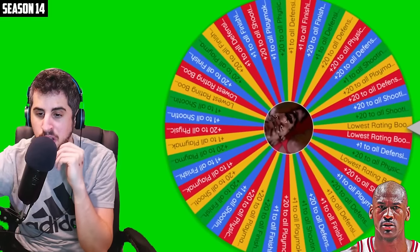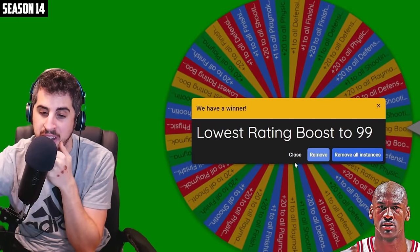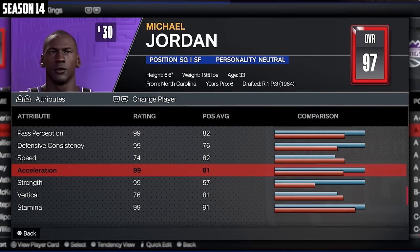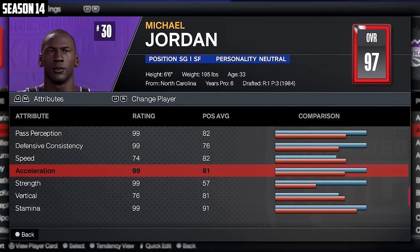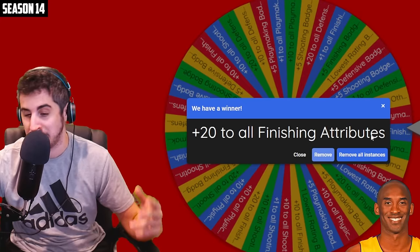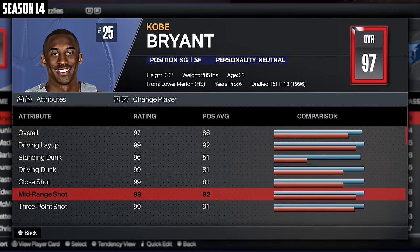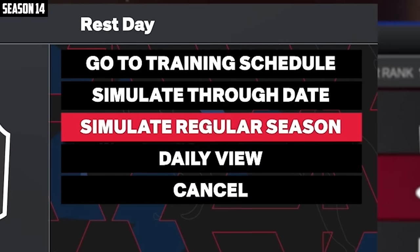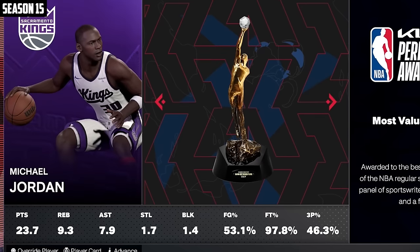MJ gets spot 1-0 on the board — he could build something on this side. MJ's good upgrade: lowest rating boost to 99 — his lowest was Excel. Kobe's upgrade: plus 20 to all finishing. That's a really good upgrade — he already had most finishing at 99 except standing dunk, which got up to 96. So he's at 97. They're both tied at 97. This video is probably coming down to next year's challenge.